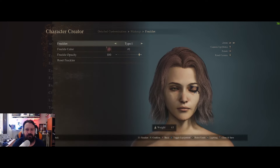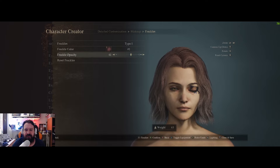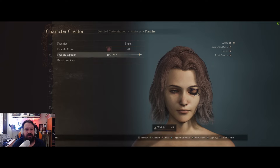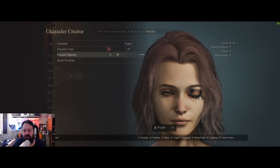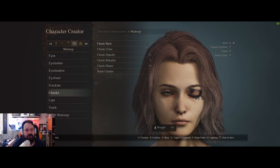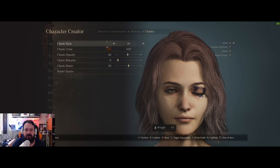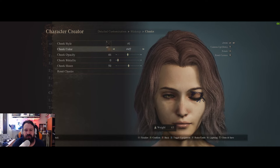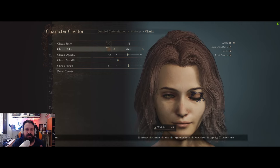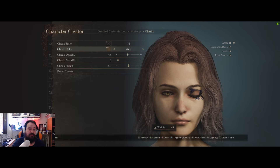Melina doesn't really have freckles so that won't affect anything — just type 1, color 1, and changing the opacity doesn't do anything to her skin. For cheeks, no changes: leave it at style 1 — the color won't matter. Opacity 46, metallic 0, sheen 50, but since we didn't use any style it won't affect her cheeks.